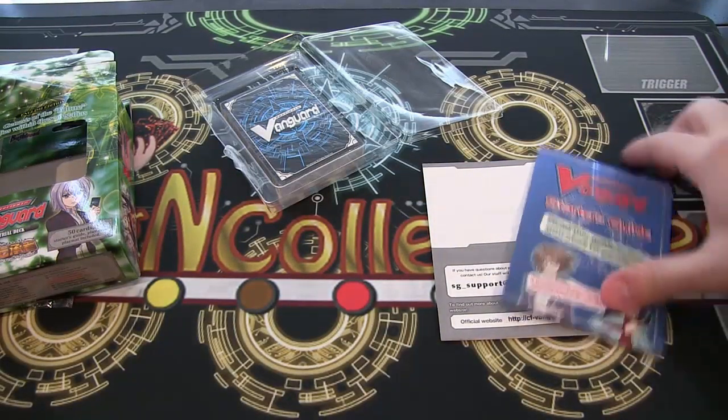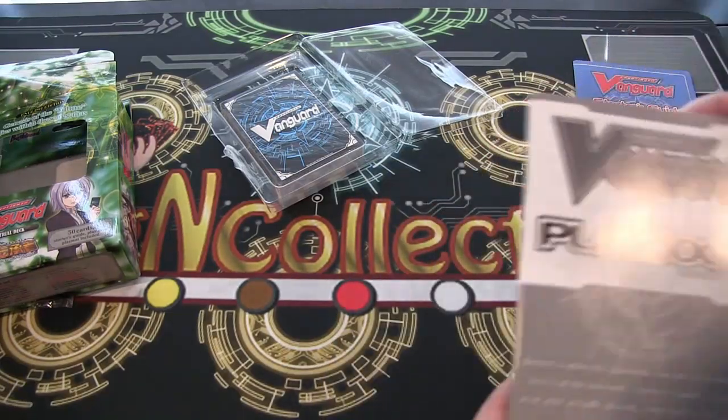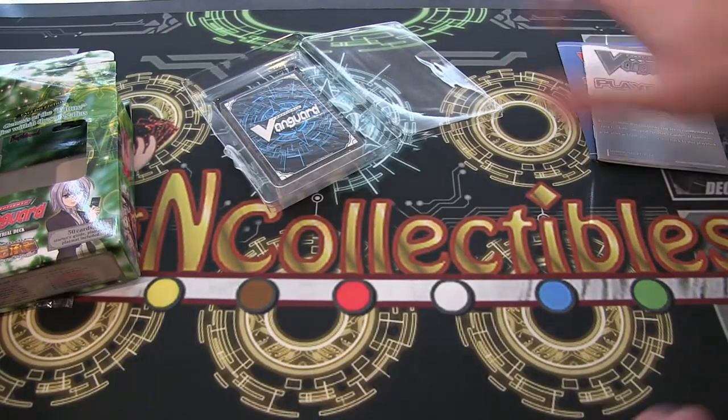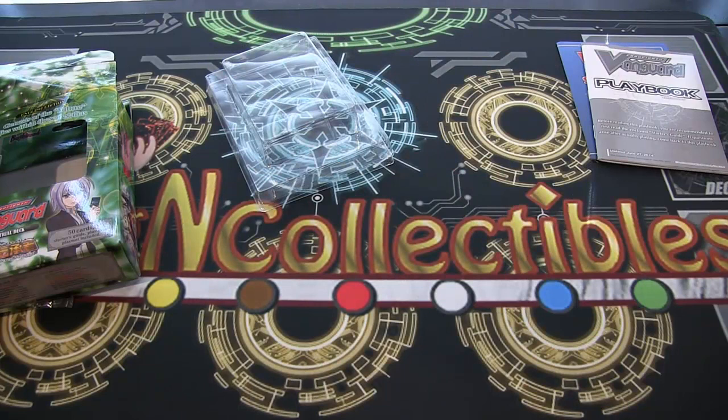This is a Starter's Guide, of course — self-explanatory. And a playbook, also self-explanatory. So there's no real need to flip through that stuff. Then the actual cards — let's see, there should be a spot where this can be easily opened.